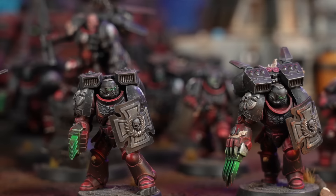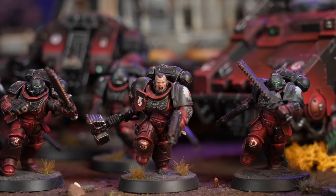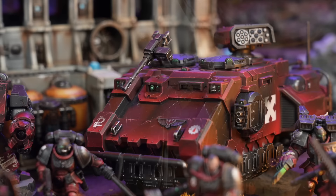Three of the Death Company have Thunder Hammers - no Inferno Pistols as they're not modelled that way. Then there's Iodan Bale's unit: 10 Vanguard Veterans with jump packs, Heirloom weapons, and Storm Shields. Seraph Kazian and Captain Iodan Bale will join this unit together, since a Sanguinary Priest can join a unit with a Captain. Battleline consists of two units of five Assault Intercessors.